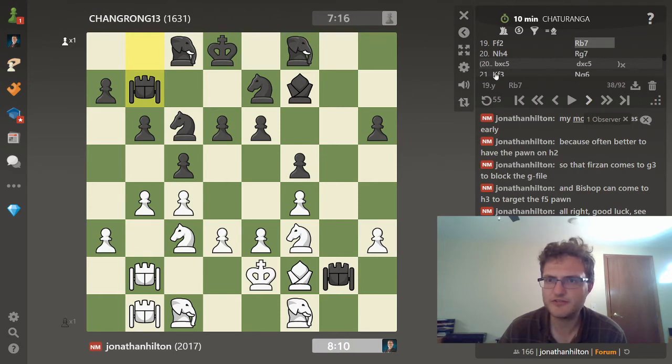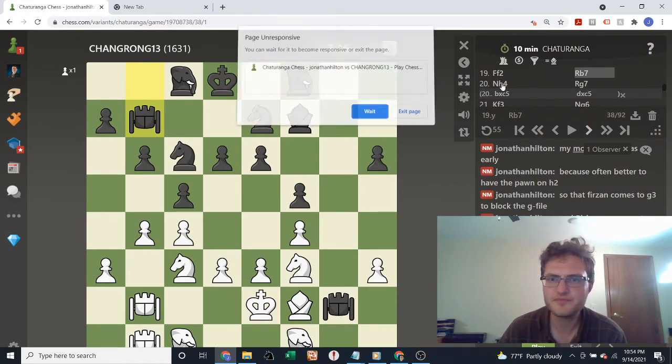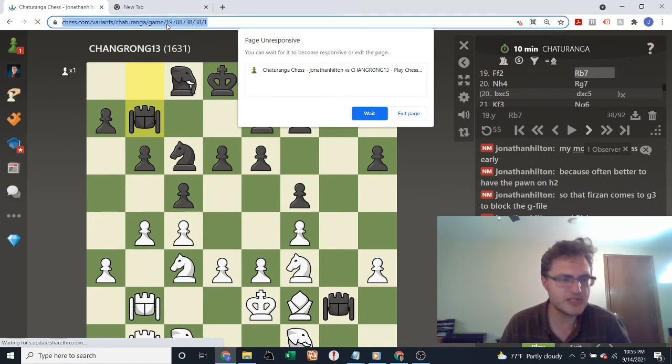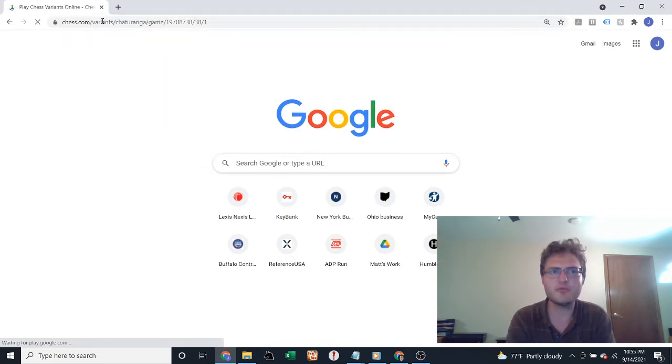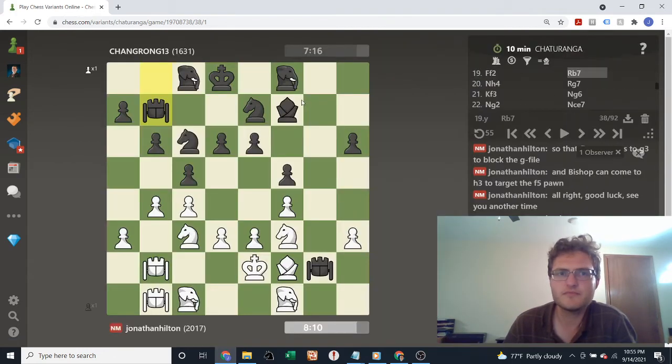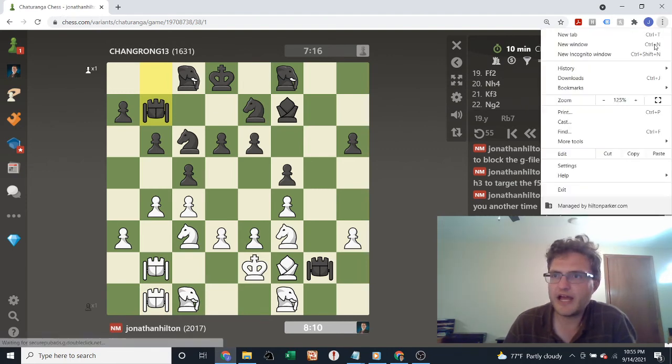There was a little bit of technical difficulty there - the page was unresponsive, so I refreshed and started the game again in a new tab. The main idea I had was to kick the rook out of the g2 square and keep pushing, having ideas of continuing to open different fronts.